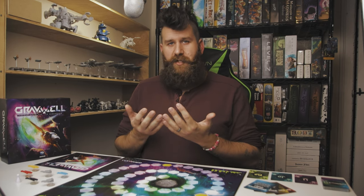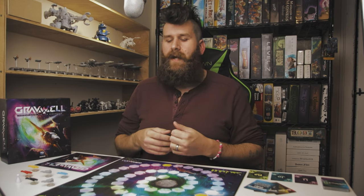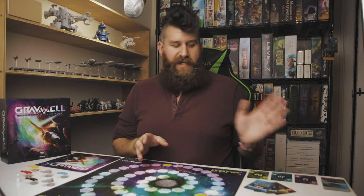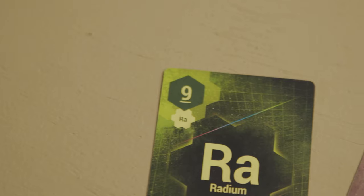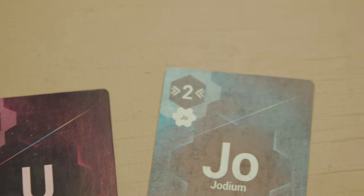Then you move on to the action phase, where you play cards. Each player looks at their hand of six cards and chooses one to place face down. Once all players have done that, you simultaneously flip and reveal what you played, then activate your fuel cards in alphabetical order — that's why each card is based on one letter of the English alphabet, A to Z, 26 total. Besides the color of the card and the elemental name, you'll also see a number in the upper left corner — that's how far that card will move you, your ship, or other ships if it's a tractor beam card.